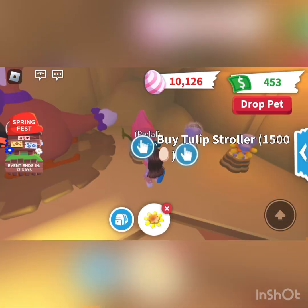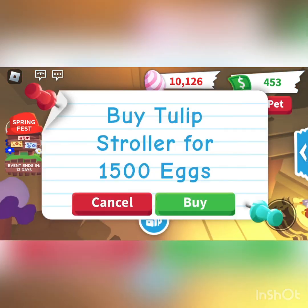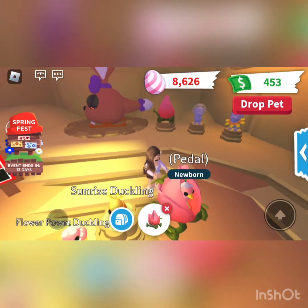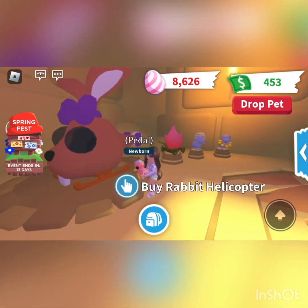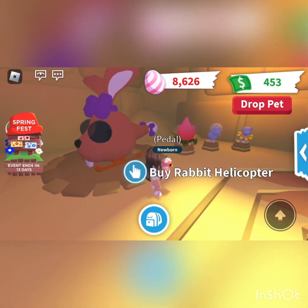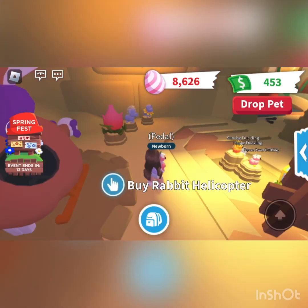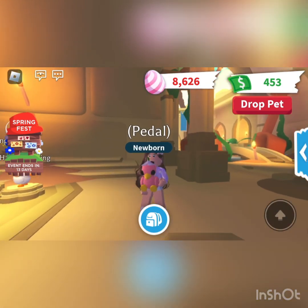Let's check over here. Why are all these strollers so cute? I'm usually not into them, but this Tulip Stroller is adorable. Petal and a Tulip Stroller — okay, it's adorable, I'm living for this. And the rabbit helicopter — not gonna lie, it's a little creepy, but it's 89 Robux, and honestly, for Adopt Me, that's kind of cheap. So that's the new update.